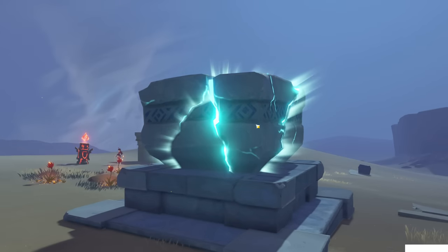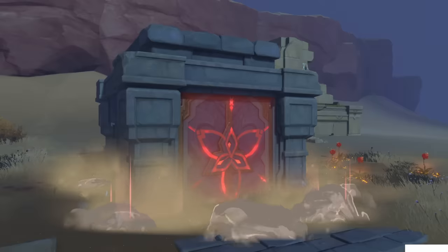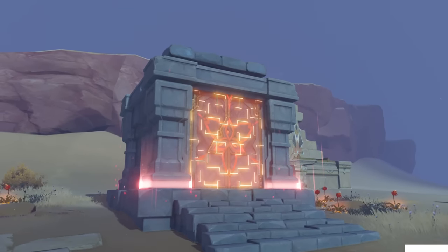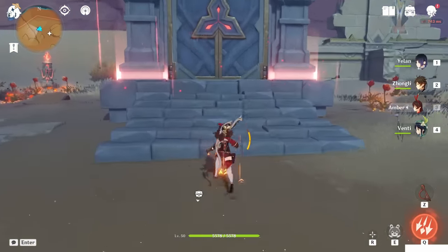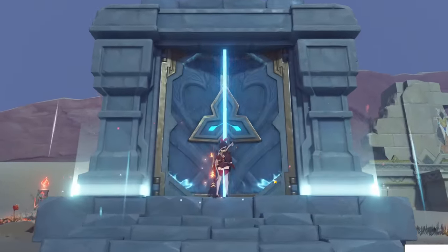Here we go — as you can see, very simple. The domain will open and a blue chest will spawn. Now we can finally activate this teleport and travel to this place whenever we want.